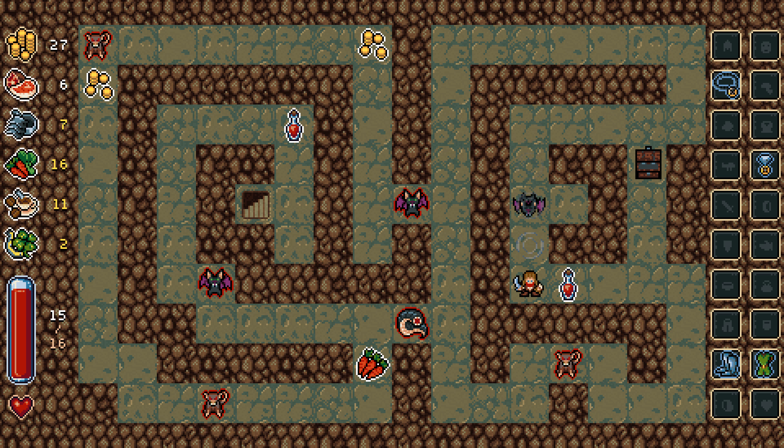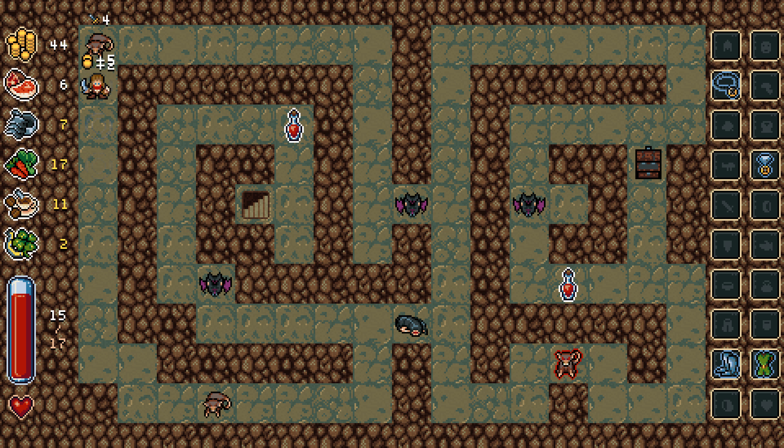Well, I one-shot that guy. I don't need that yet. So we're doing pretty well — our speed is high enough to destroy these bats. I just crit that guy, he had no chance. I can one-shot the rats too, apparently, as long as they don't dodge me.